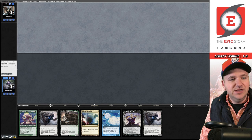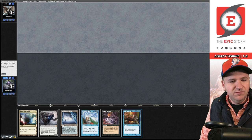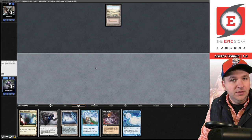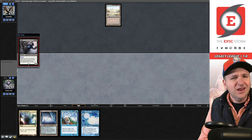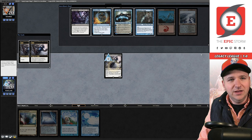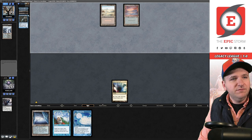After the mulligan, this hand looks like a keep — Badlands included. I want to draw a black card to Grief into Therapy. I believe the opponent is on Reanimator, but everything signals into Tune. They're actually on some sort of weird control deck. We remove a Cling, play Mana Confluence and pass. They play Polluted Delta, fetch Baleful Strix.